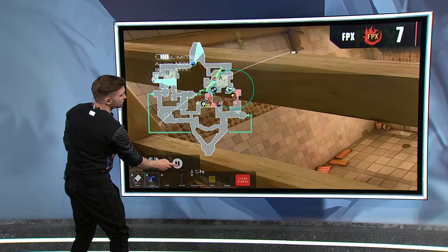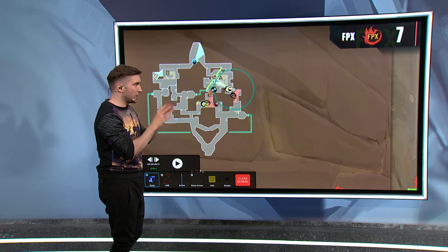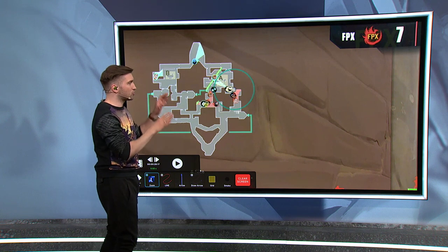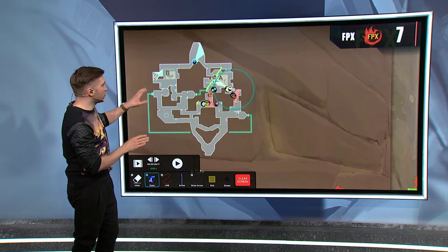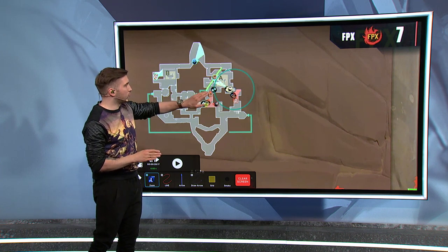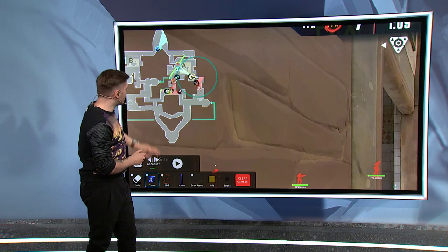What's going to happen is we're going to see Raze push lamps with her ultimate, which changes the dynamic of the entire round and triggers several waterfall effects. The moment Raze's ult pops, the entire rotation from Noel Panky starts to happen — players from B start rotating to A. CNET realizes he cannot hold this line; he would have to kill Raze before getting hit by the ultimate. He needs to fall back to CT, and this is going to be very interesting.